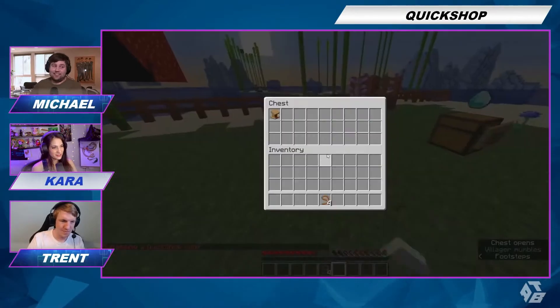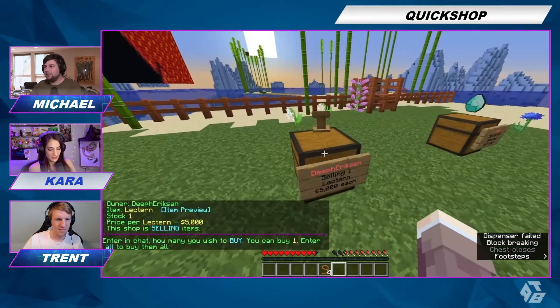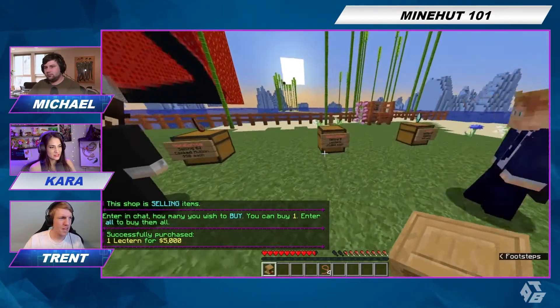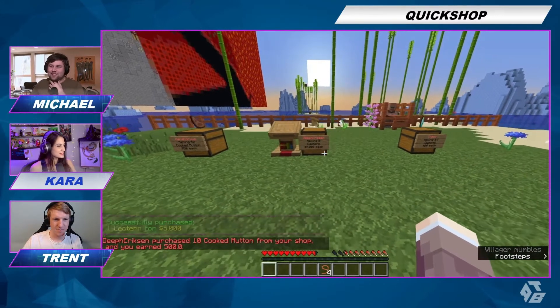That's a lot — I'm gonna buy it. Lecterns, you know. So to buy from the shop, you left click it, and then you enter in how much you want to buy. I want to buy one lectern. I have purchased the one lectern and there it is. There are no lecterns left. You've cornered the lectern market.